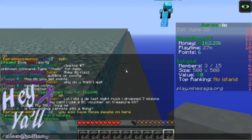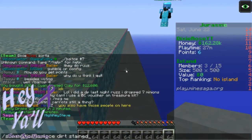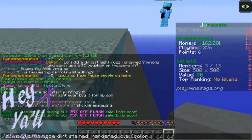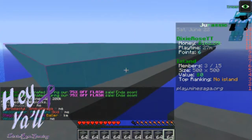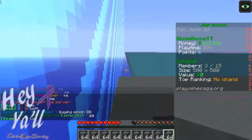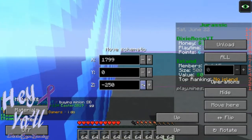Schematica - replace dirt with stained hardened clay. The keyboard's left side and right color. I hope that's - bingo! I love schematica. Okay so we are going to move it over one block - wrong direction. There we go. Printer on.